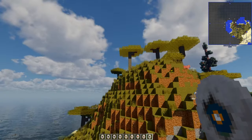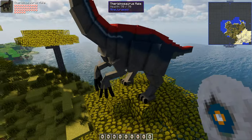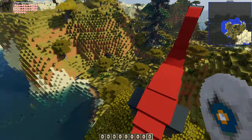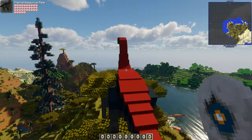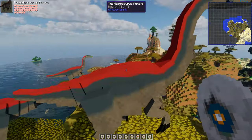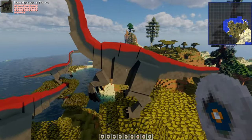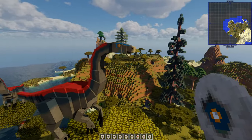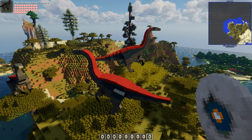My favourite creature at the moment — the Therizinosaurus! I like that skin — it's got a red back to it. The male has the green coloring and the female has the lovely blue. Wow.